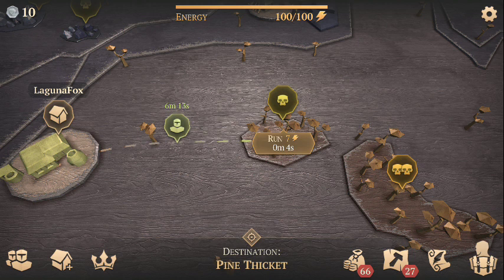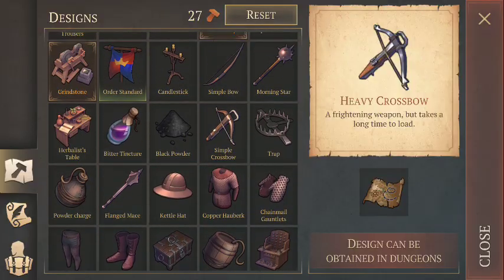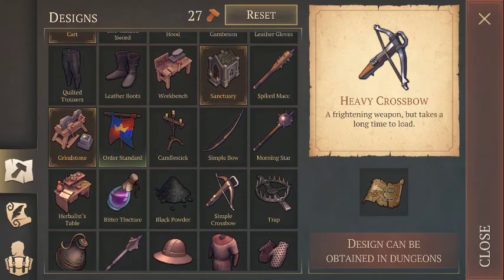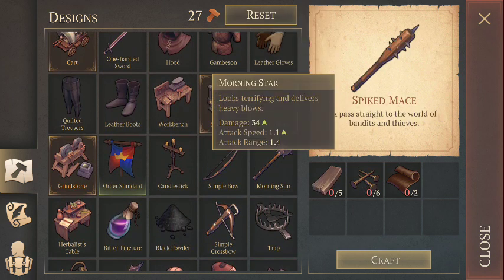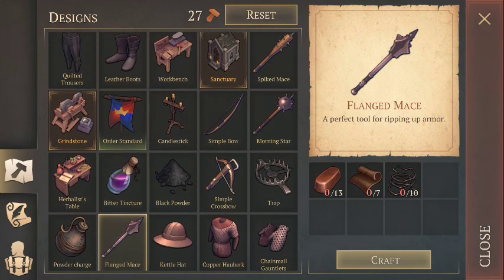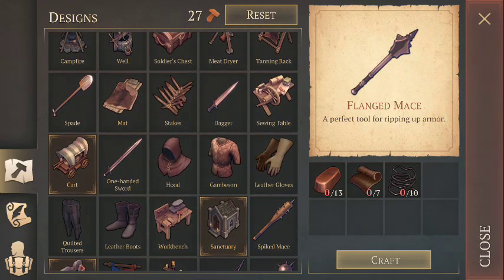With stutter step being significantly nerfed, all of our previous farming strategies kind of flew out the window, at least farming efficiently. We can still farm the way we used to, but we have to use far more expensive weaponry. A lot of people's preferred weapon for stutter step now is the flanged mace, the spiked mace, or even the morning star. It is now the age of the maces.